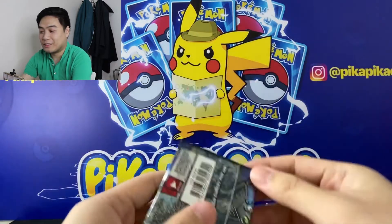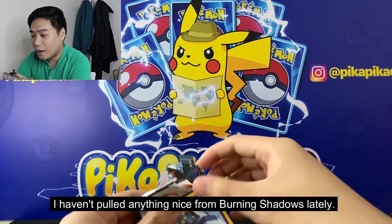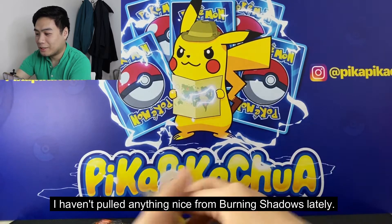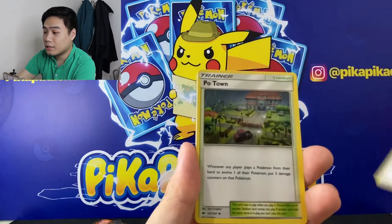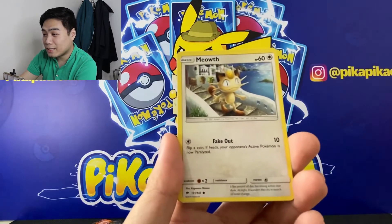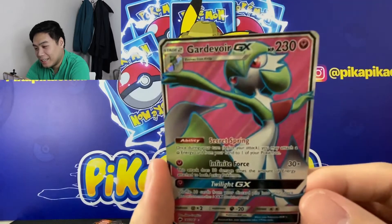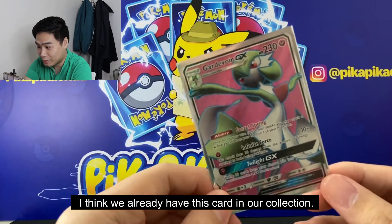This is the third pack. It seems like there's nothing good left in this set — no holographic or GX cards. We have Energy, Heatmor, Politoed, Croagunk, Togedemaru, Wimpod, Vulpix, Meowth, a Reverse Porygon, and a Gardevoir GX! Nice! I think we already have this card in our collection, but at least it's a GX — a full art Gardevoir GX.